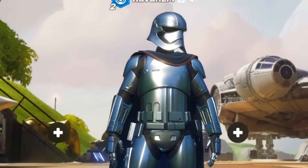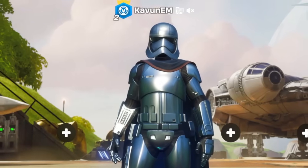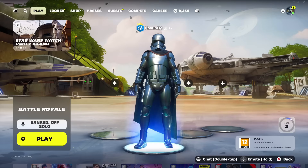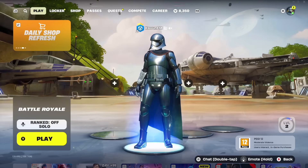What is up guys? Welcome back to the channel. In today's video I'm going to be showing you how to turn on two-factor authentication here inside of Fortnite Chapter 6 Season 3. Two-factor authentication helps you protect your Fortnite account from all types of threats, and on top of that it even gives you a free emote.